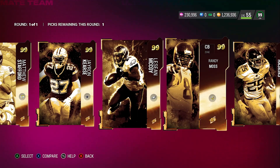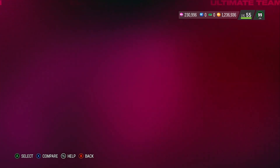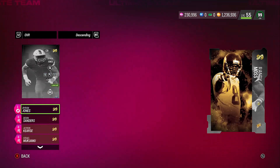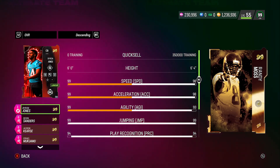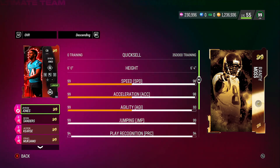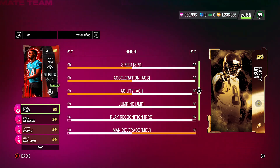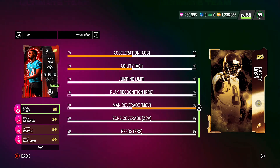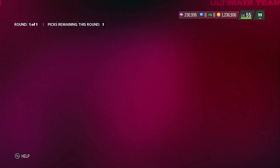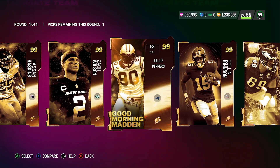Don't care about LeSean McCoy. Randy Moss — year after year he seems to be a good card, though I don't hear his name as much this year as usual. He's a 6'4" receiver with 98 speed — honestly for a golden ticket they should give him 99 speed — 98 acceleration, 93 agility, 99 jumping, 94 play recognition, and all coverage at 99 man, 99 zone, and 99 press. At least all his coverage stats are 99.